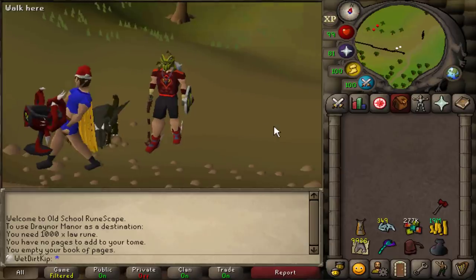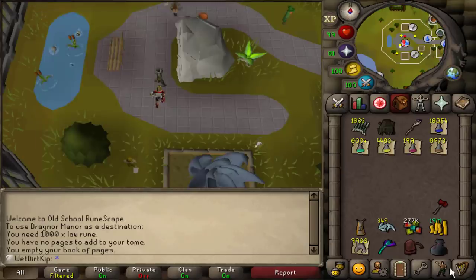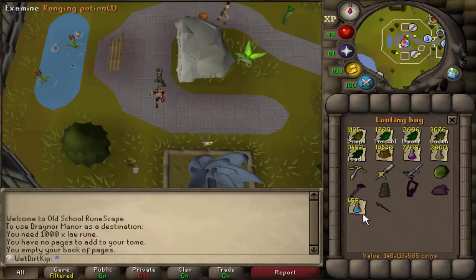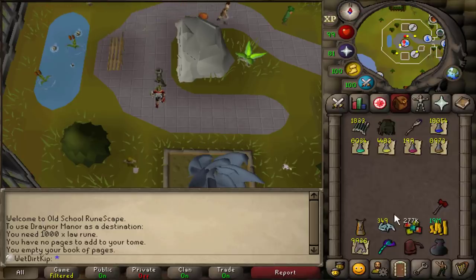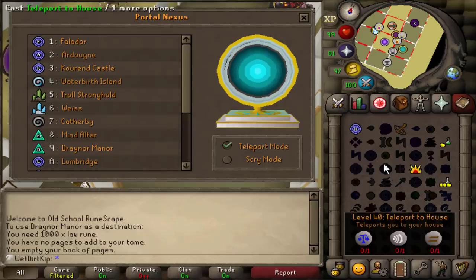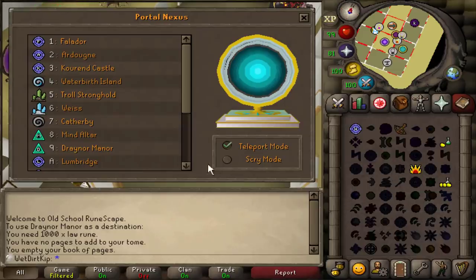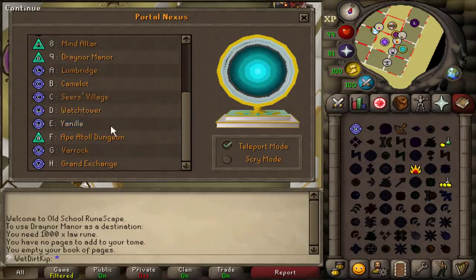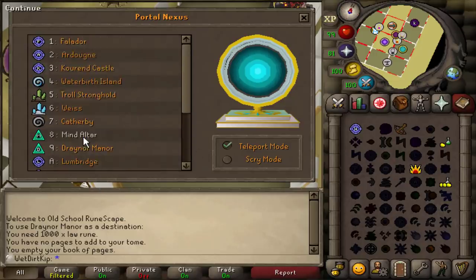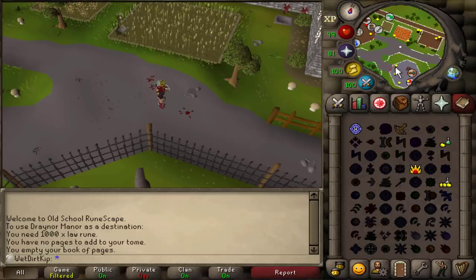We freed up four inventory spots on the ultimate: the law runes, the dust staff, the Tome of Fire, and the burnt pages. It feels very good to be free of those. The looting bag has 10 more spots open, so the space is looking pretty good. It's so weird — I'm so used to going here to teleport home, and I'm used to always having law runes on me. Now I have to go through the nexus, and I'll probably end up organizing those so I know where they all are.